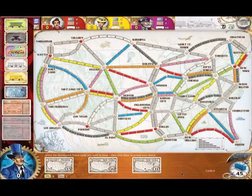At the beginning of the game, you're given three destination tickets. Each destination ticket has two cities on it. You get points for connecting those two cities that are on the destination tickets. So I have Calgary and Phoenix, Seattle to New York, Dallas to New York. I'm going to pick Seattle to New York and Dallas to New York. You have to keep at least two, but you can keep all three if you want.